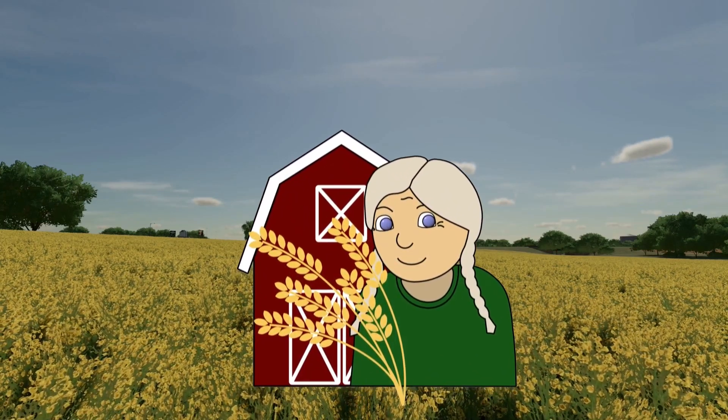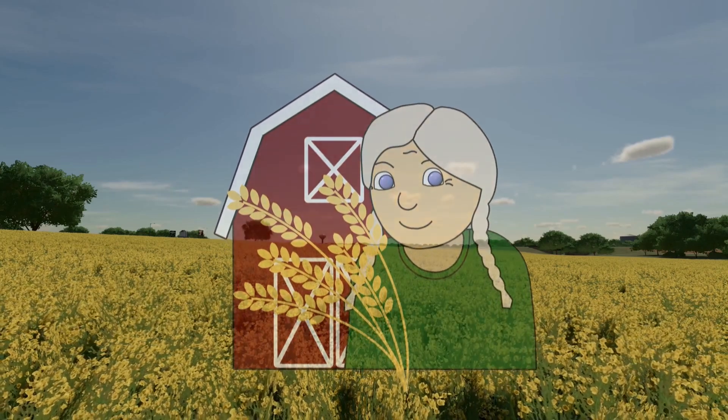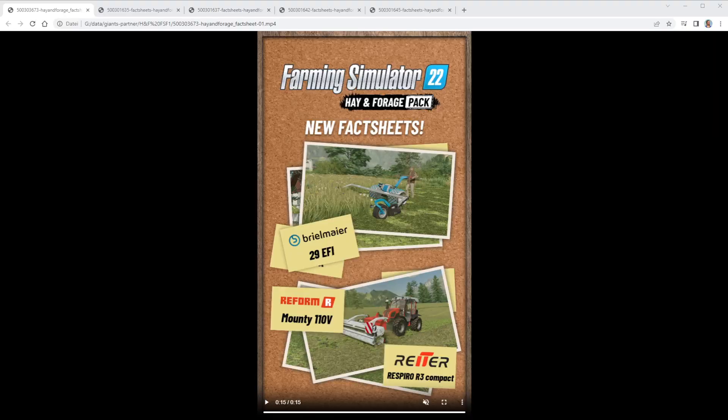Hi guys, it's Granny Tanner speaking. Welcome to this FS22 news video. It's fact sheet time for the Hay and Forage Pack, the upcoming DLC that is part of the Year Two Season Pass and can also be bought separately. It will come out on the 13th of June this year, so very very soon.